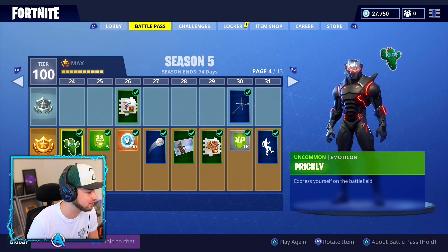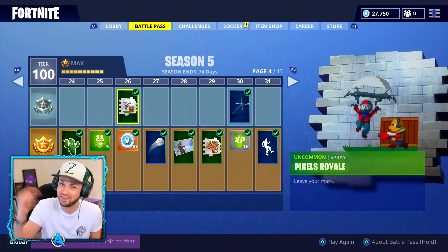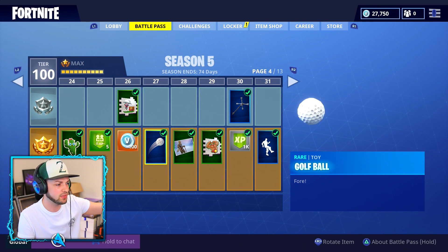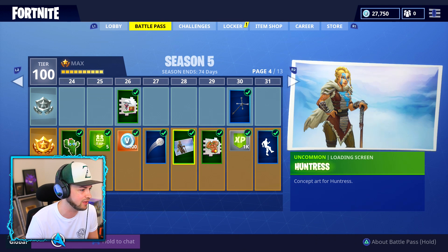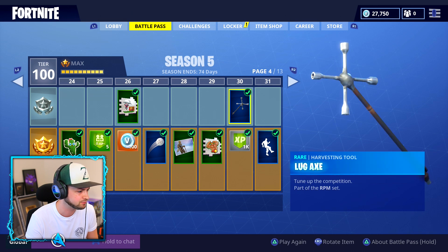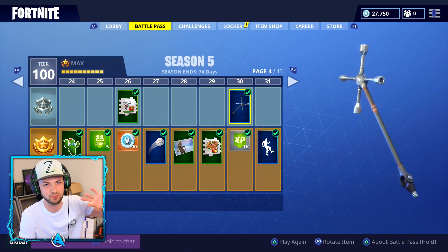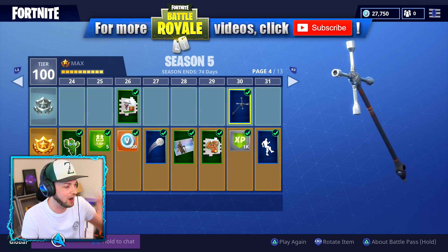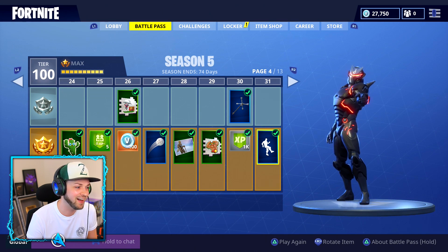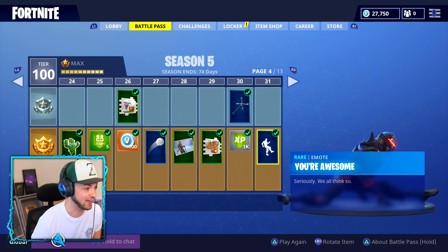Next page, working our way through tiers 24 to 31. We've got a few more items. I love this pixelated photo - that needs to be a thing, absolutely love that. Another toy in the form of the golf ball - I need to check out how these work. Huntress, obviously the entry-level skin for the Vikings. And a lug axe - that's all of the parts, knobs, and twisty bits you'd use to tinker with a car or a bike. Definitely not going to be attempting that one in real life - I would definitely break my legs.